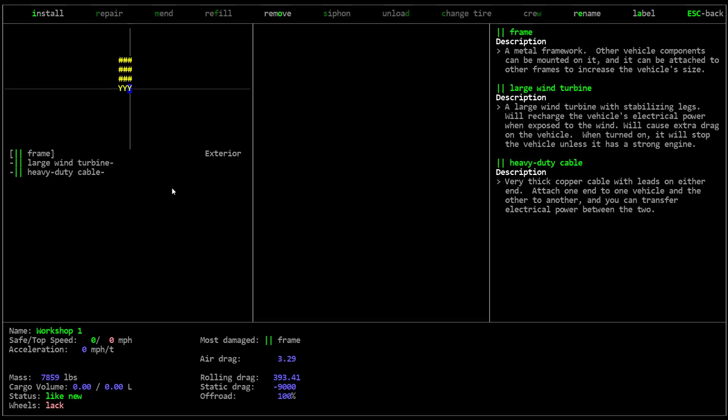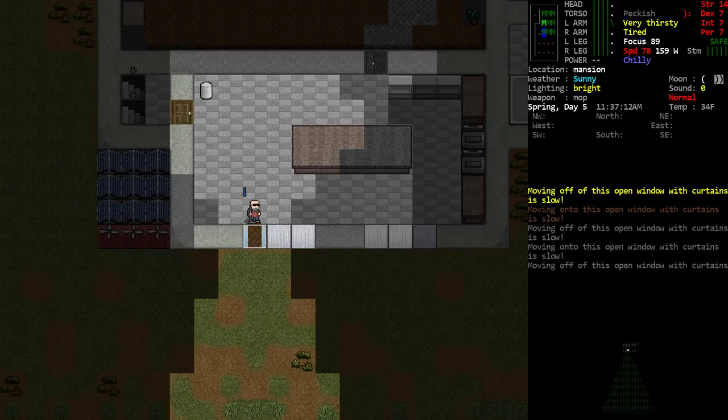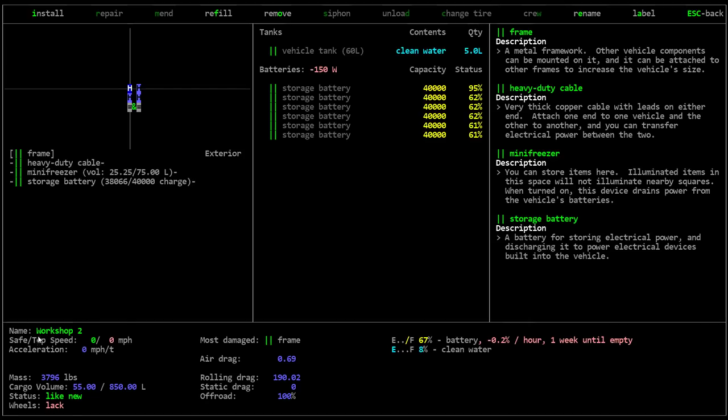I wanted to point out in particular this item here — heavy duty cable. This is something I get asked fairly frequently: is there a way of moving power between z-levels? Here is an example of exactly that. I've got a heavy duty cable that I've activated and attached one end to this corner of the workshop. There's no visual indicator in the graphics tile set packs of where the cable actually runs, but it connects from that point across the ground, through the window, through the door, down the z-level to the lower section. The other end is attached to Workshop Two.